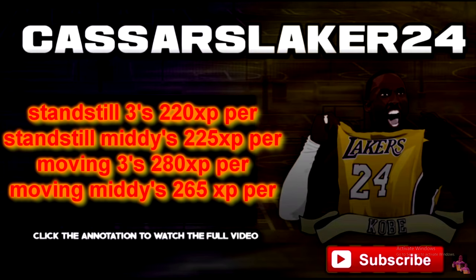Right now as you can see it's always fadeaway threes. This is the best method to get them. I'm going to break them down into categories — how to get standstill threes and mid-ranges easily, and also moving mid-ranges and moving threes. If you enjoy this and it helped you out, leave a like and hit the subscribe button — it helps me out tremendously. Enjoy the video.